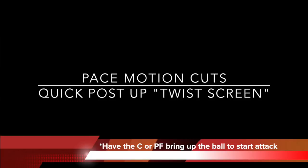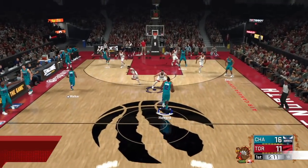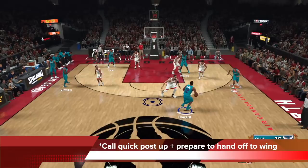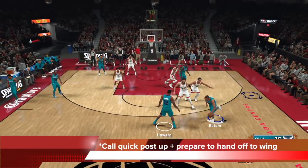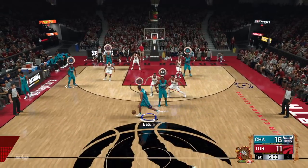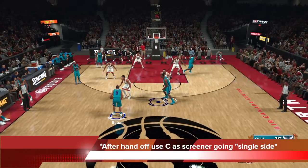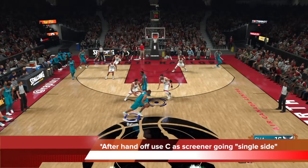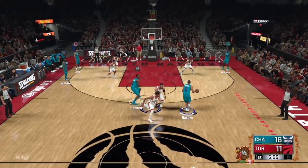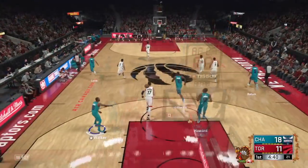To do the twist screen, you need to have the center or power forward bring up the ball to start the attack. You can see me bring it up with Dray here. You want to call quick post-up with Dray and then be prepared to hand it off to the wing — you can see me hand it off to Batum here. Once the handoff is complete, hold L1 and use Howard, who brought up the ball, to send him as the screener going to the single side. This twisting action — bringing up the ball, handing off to Batum, and running that pick and roll with the wing filling the side — really opens up the paint.